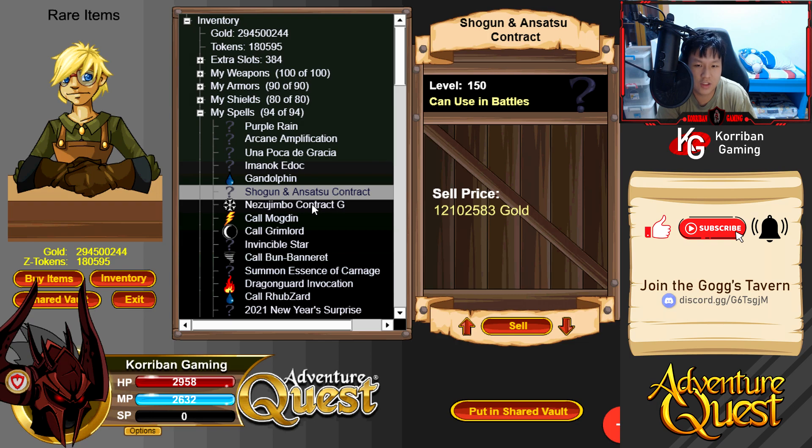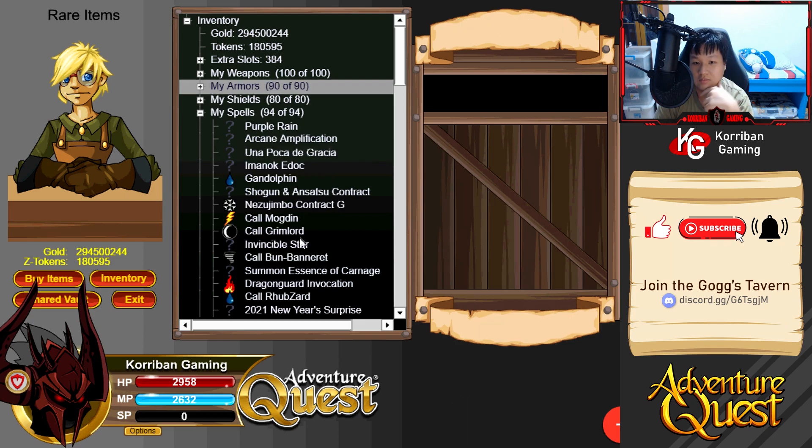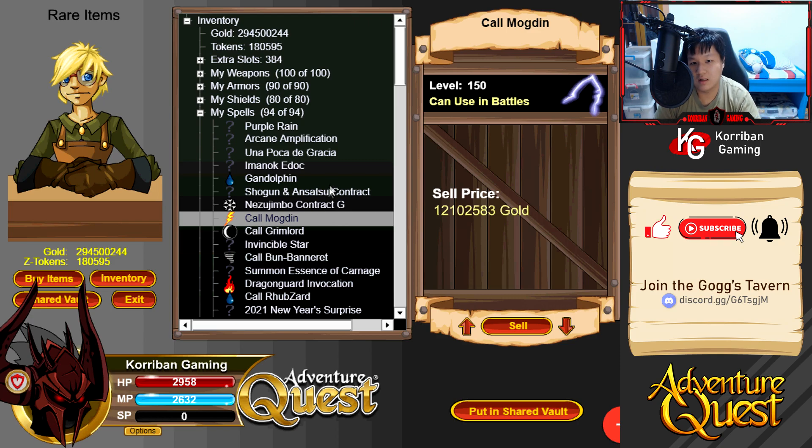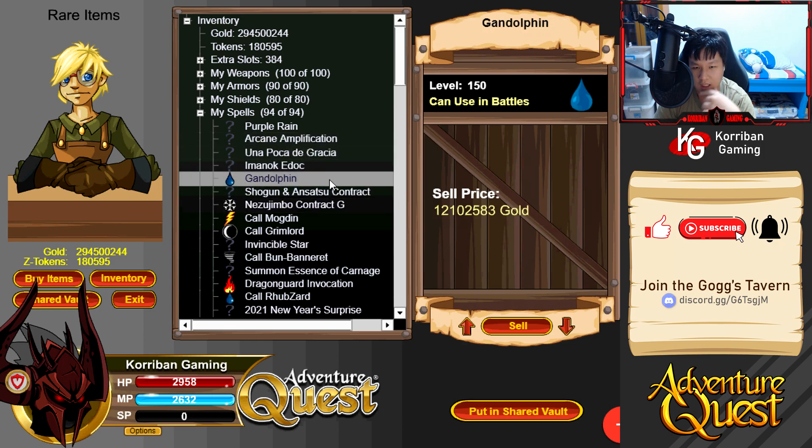Jimbo Contract for ice and Mock Din for energy. I don't have guests for every single element but I'm compressing four out of eight elements, which I think is good enough. There's also a light guest inside Champion Holy Arcanist, so I actually have five out of eight elements covered. I'm thinking of getting the Doomquake Minion spell next episode - we'll switch out either Arcane Amplification or Una Poka so we'll have six elements covered.